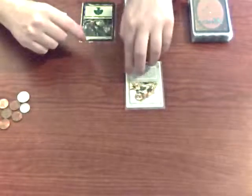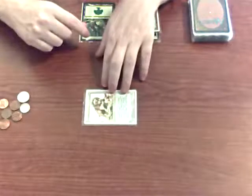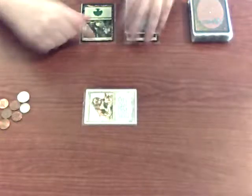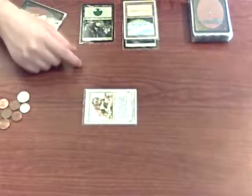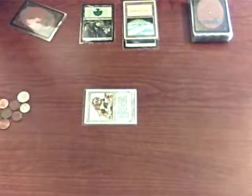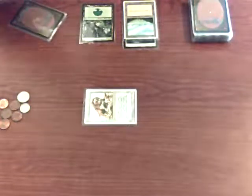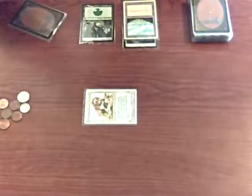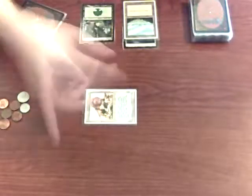I'm going to attack with my 2/1, turning him sideways to represent the attack. My opponent has a 1/1 creature, and he's going to decide to block. I'm going to do 2 damage to it with my attack, so he's going to die because his toughness is only 1.